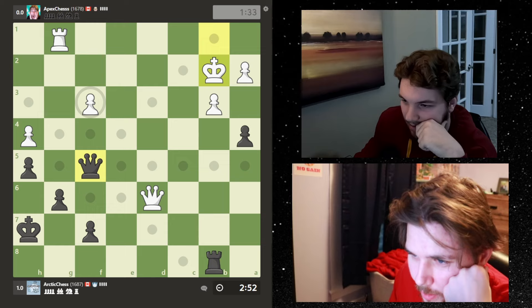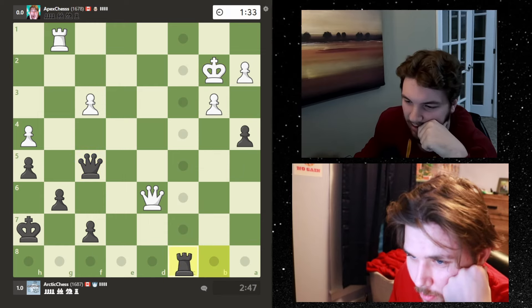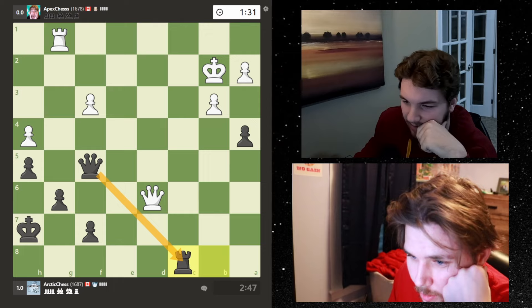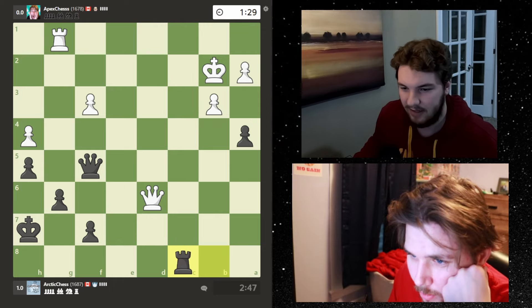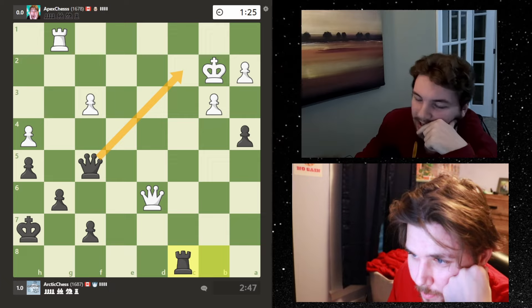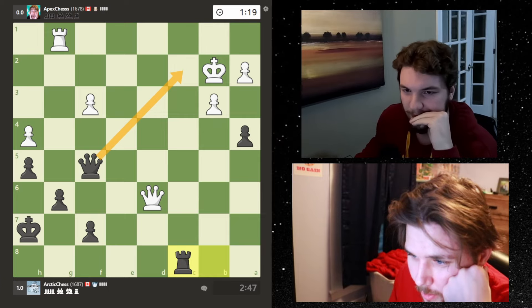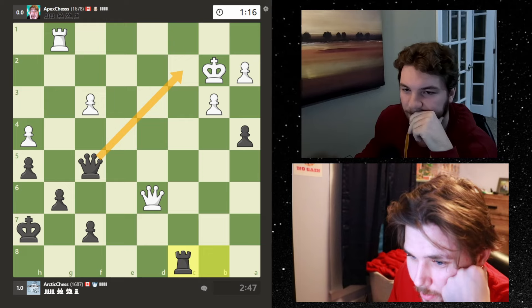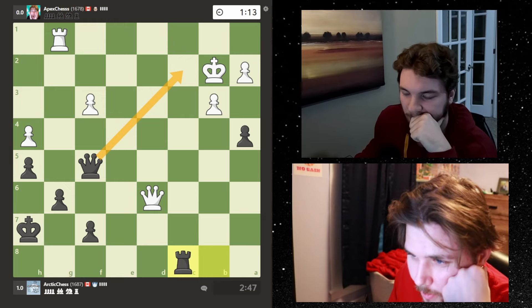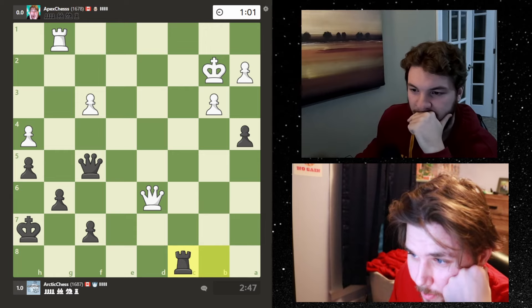He doesn't have checks here - he can take the pawn but I would take his rook, so he's going to move the rook. I might go here so it's all defended and I'm looking at this square here - it's a nice triangle of defense. I might be able to go here. We can't let him checkmate me like that - let's defend the mate here. If I go here he takes.